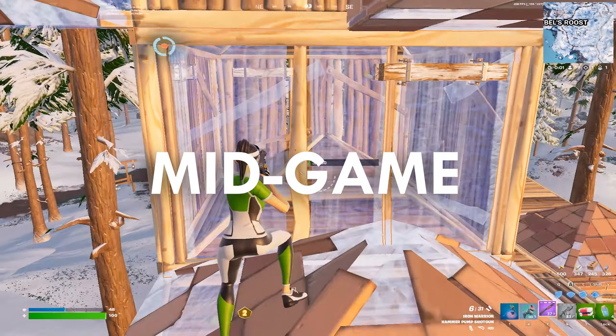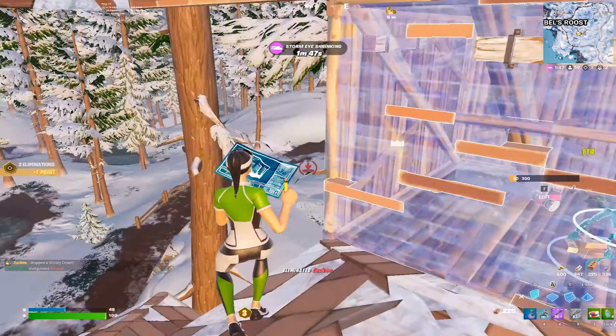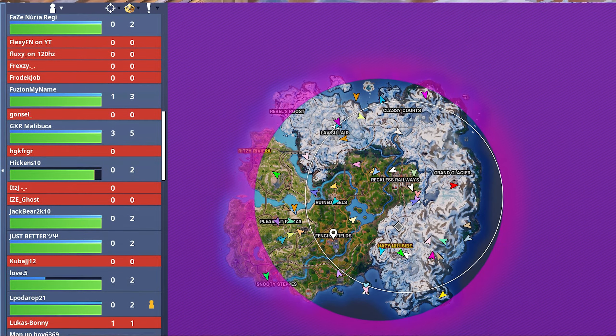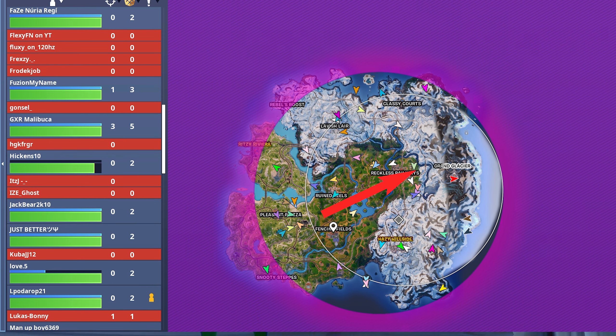Secondly, I want to talk about mid-game. If you've chosen to play passive, I'll talk about which games to key later in the video. You need to rotate on full dead side, which means rotating around the side of zone closest to the edge of the map, or basically where there are fewer players. This means you're far less likely to get keyed and can get placement points far more easily than if you were to rotate through centre zone.